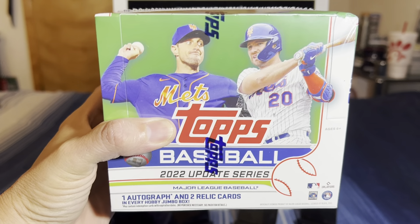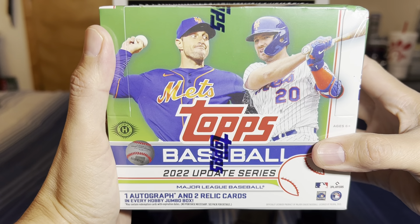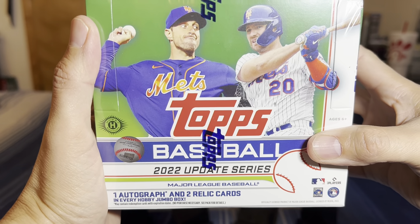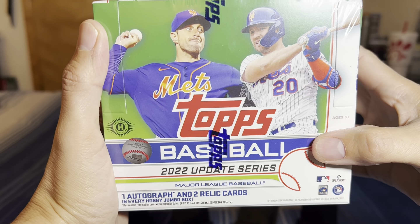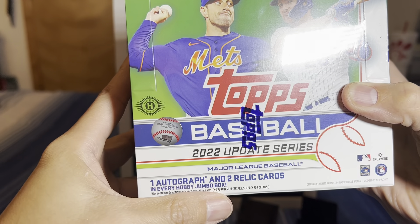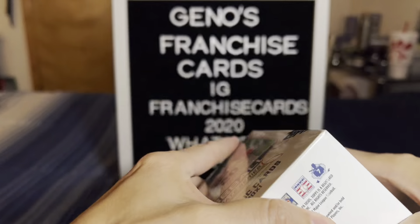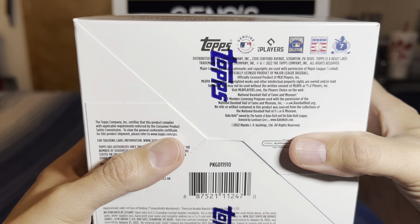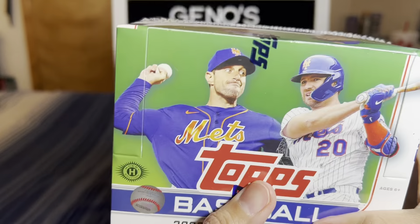Hello everybody and welcome back to Gino's Franchise Cards. My name is Gino, and as you can see what's in front of us today, this is box number three — box number three of 2022 Topps Update Baseball. In the Jumbo Box, we get one autograph and two relic cards in every Hobby Jumbo Box. Let's go ahead and see what we can find today.